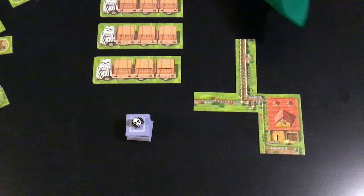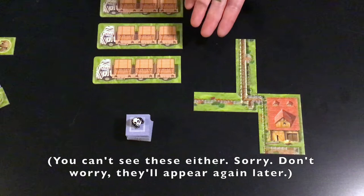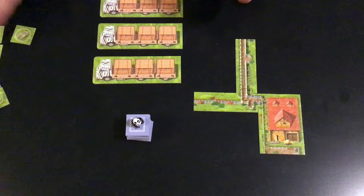The last setup step is the offspring tiles, which have little circles on them. These don't go in the bag — just keep them to the side, as they may come in later.